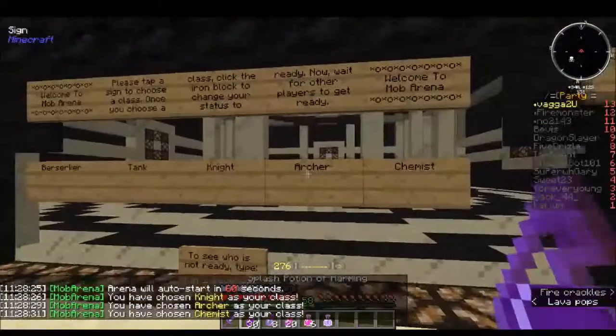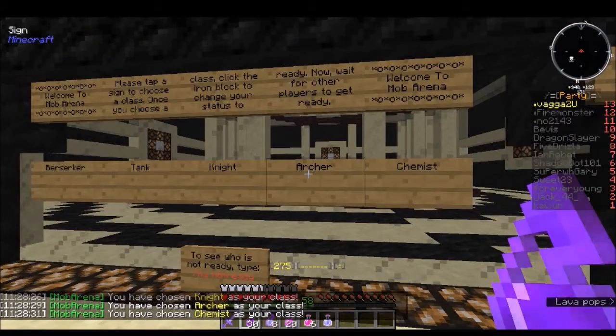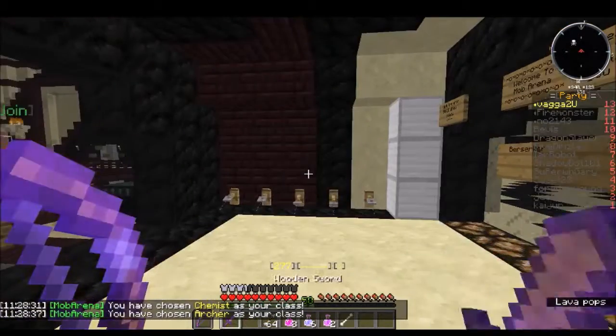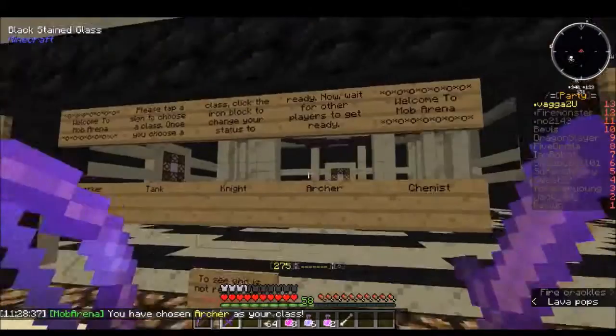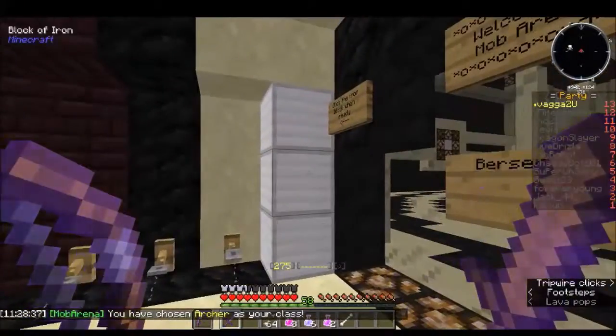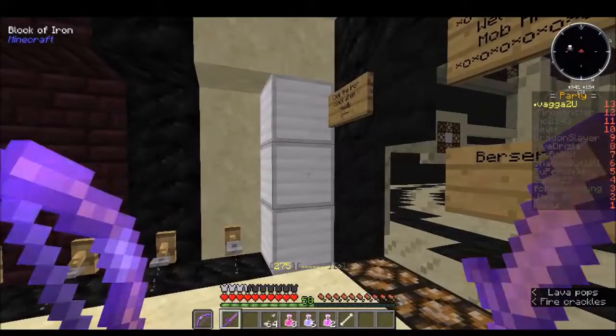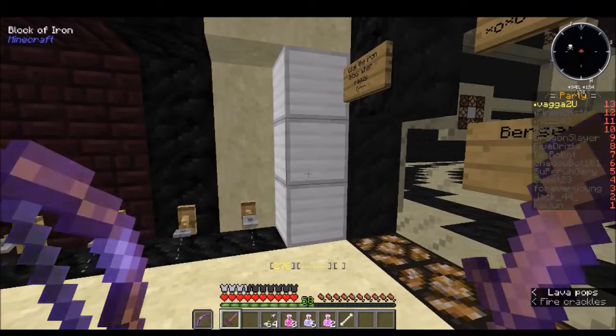Chemist is interesting — I actually enjoy that. I'm bad at PvP so I use Chemist or Archer usually. This is the default arena. Once you've right-clicked and selected the kit you want, just left-click on the iron block and you can begin.